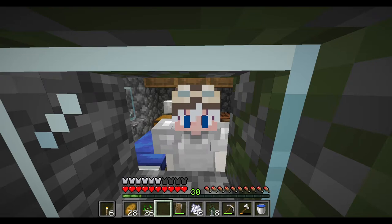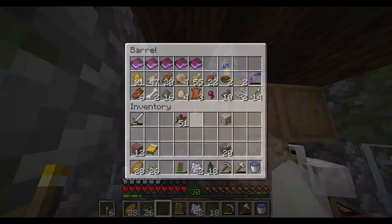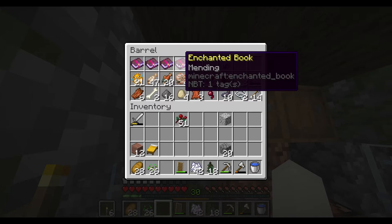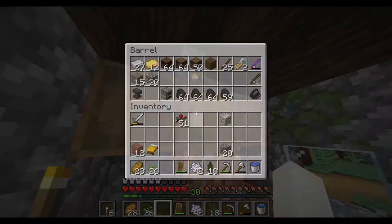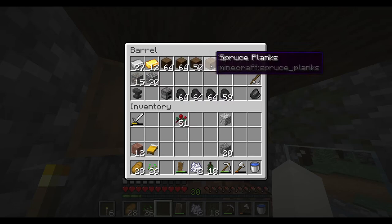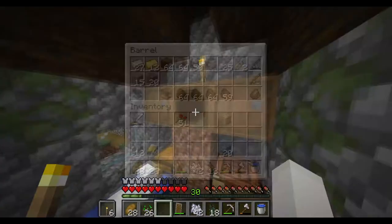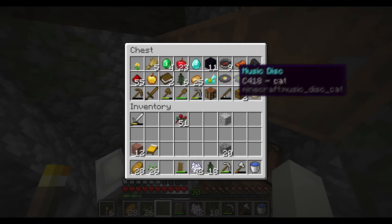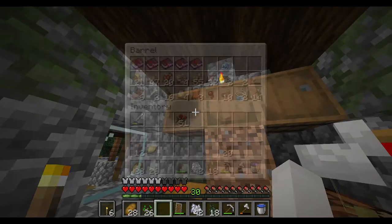Welcome back to our let's play, here we are in episode 2, and we're going to go on an adventure today just to see what we can find in terms of a place to settle down and establish ourselves. We need to move all this stuff because the villagers really want their house back. From fishing we got quite a few books including this mending book, some nautilus shells, a good amount of food, and importantly leather. We also have a bit more wood, coal, and a couple of name tags.